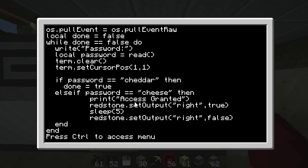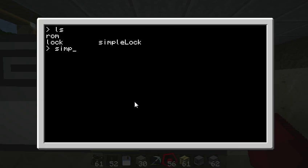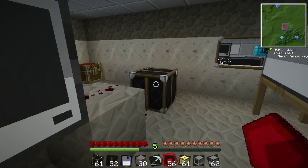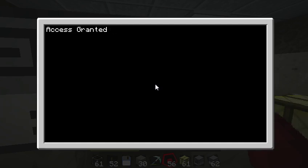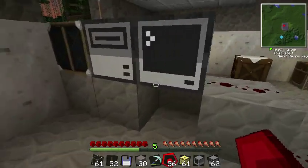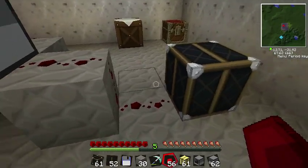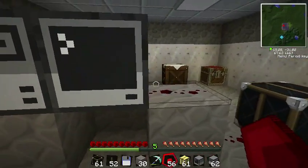So I'll go ahead and save and exit. The file is called 'simple lock' — you just type it in and it asks for a password. The two special words are 'cheddar' and 'cheese'. If I type 'cheese' it should pulse the redstone on the right for five seconds. Let's see — I'll look over here, hit escape, it's off. I click back, hit enter, and look — it's lit! You could put a door here, or TNT, or whatever you want.